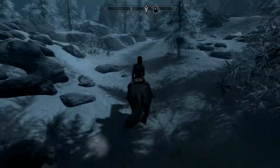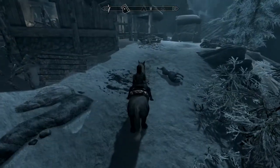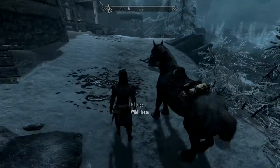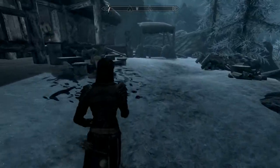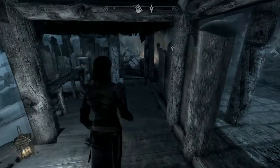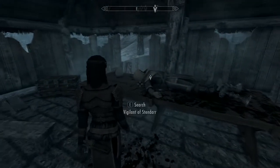Okay, so how to get your hands on these little lovelies. Upon installation, the quest Unholy Vigil will be added to your journal and will direct you to the Hall of the Vigilant, where you will discover that the Vigilants of Stendhal have recently been disappearing whilst on patrol in the Pale. You will need to journey to Dawnstar and investigate three suspicious individuals to uncover the source of these killings.